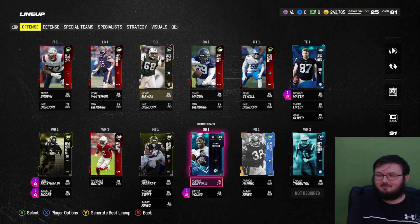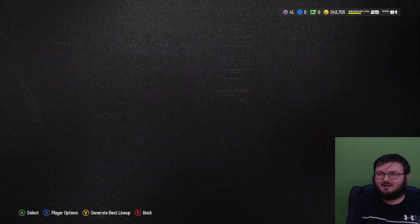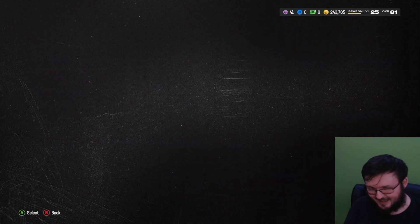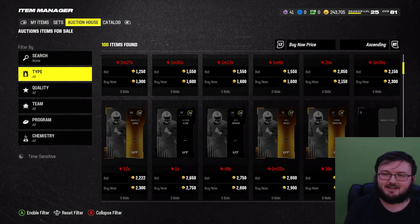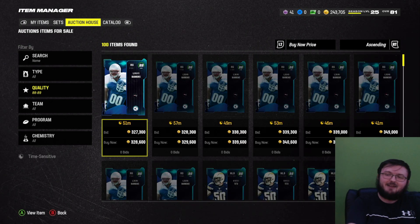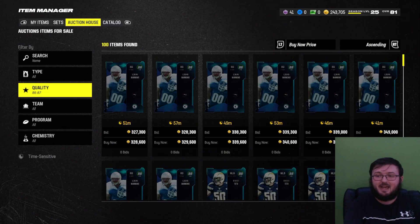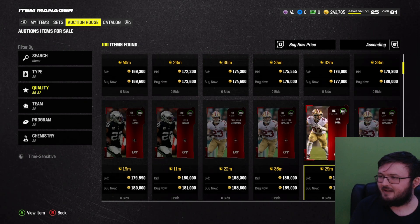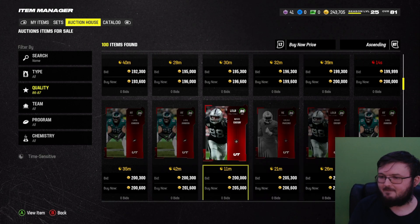I'm going to do a big one here and I want to make sure I get the correct player. Let's go to the auction house — I got an idea, I got a theory. What's the best player available? We're not going 88. At 86-87, there's 169K options. Myles Garrett — very solid player, could help us out immensely. And Mad Max Crosby is there too.